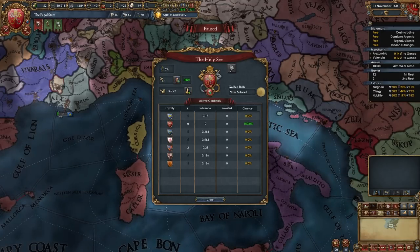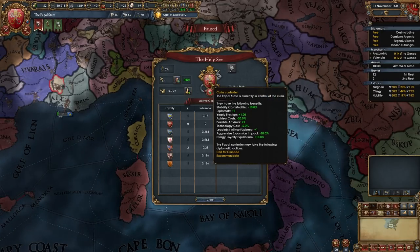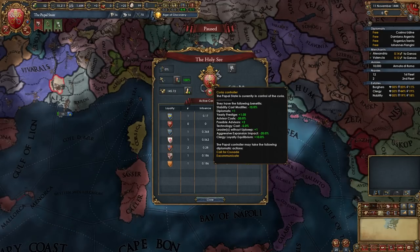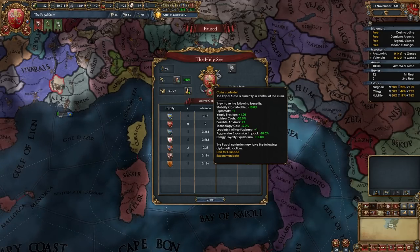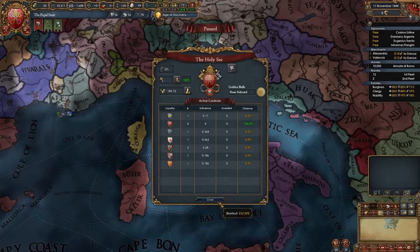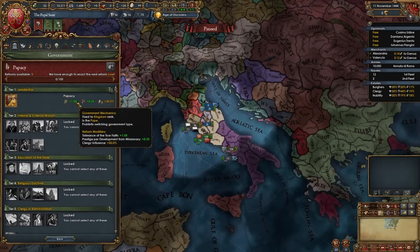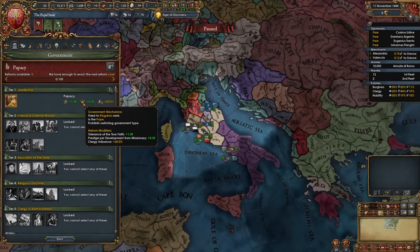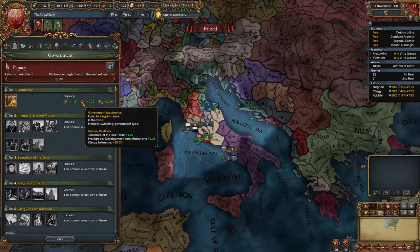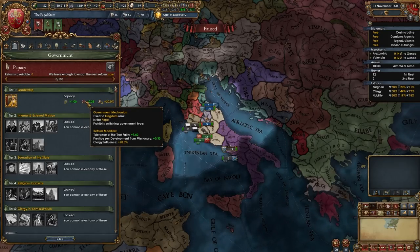In 1444 we start off as the Curia Controller which gives us some very nice bonuses like stability discounts, a diplomat, prestige, advisor discounts, tech discounts, most importantly minus 20% AE impact, we can appoint cardinals, everyone likes us, and we also have a unique government form - the Papacy - which gives us plus 1 tolerance of the true faith and plus 0.33 prestige per development from missionary along with a lot of clergy influence.